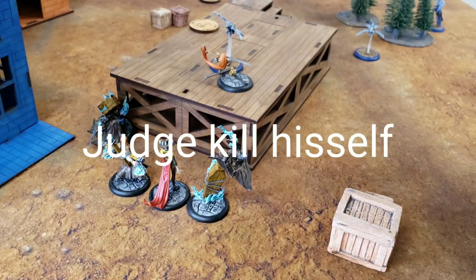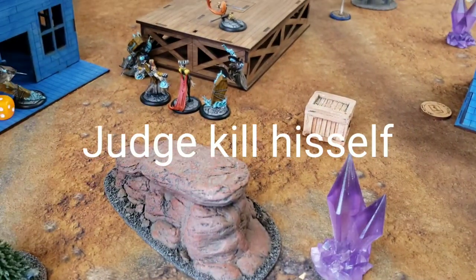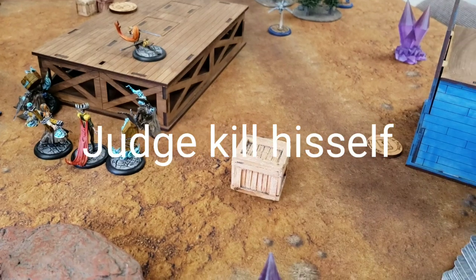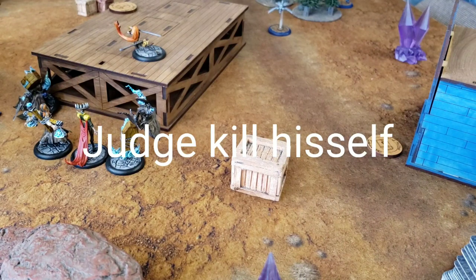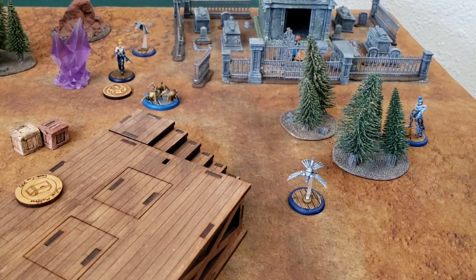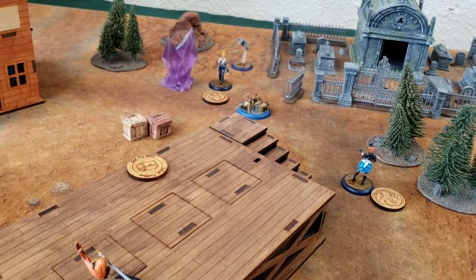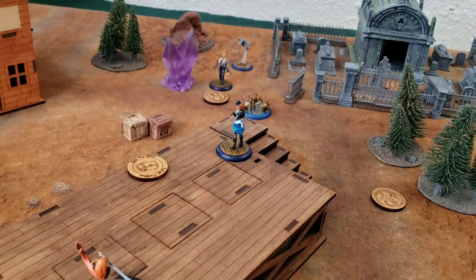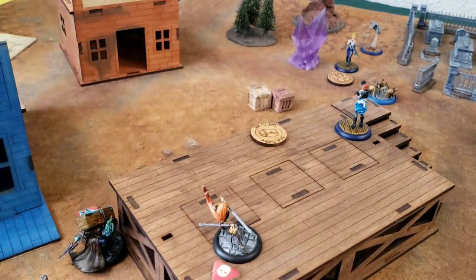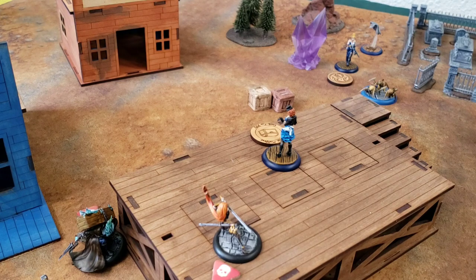Andrew wins initiative for turn two and figures out I've got Vendetta on Judge. He uses Judge's ability to draw a bunch of cards and then kill himself. Colette works her way around the board, heads over to Lady Justice, does an attack on her and buries her, which forces Andrew to put up a scheme marker later in the turn. We both have one point capped, and that's really the main gist of turn two.